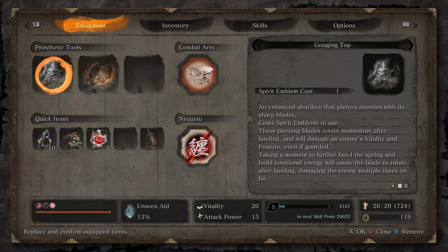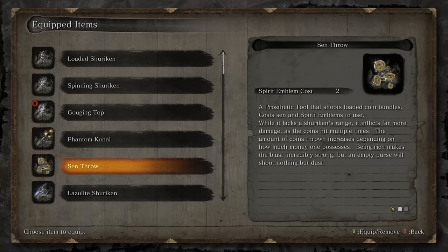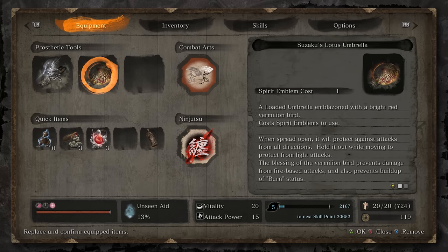For Emma, you don't really need much. If you want, you can bring along the shuriken, and if you have plenty of gold, Senthro is great for building up posture. But ultimately, you're not gonna really need anything for it. For Isshin, you're gonna wanna have Suzaku's Lotus Umbrella for Phase 2. This is gonna allow you to counter out all that fiery bullshit and make sure you don't get roasted.